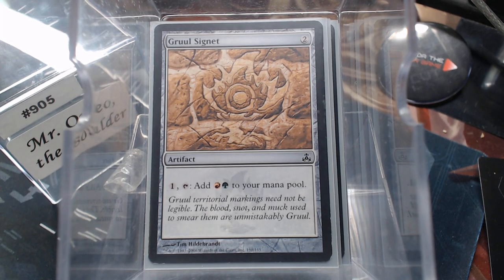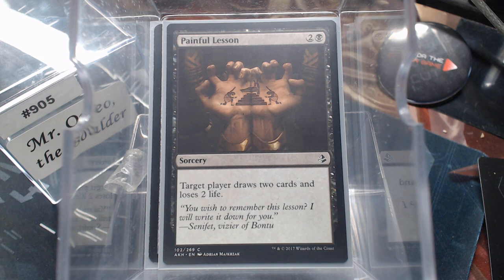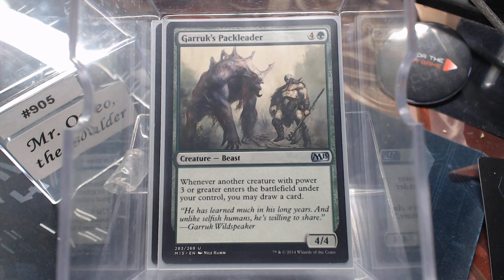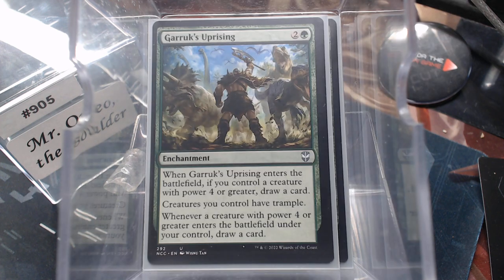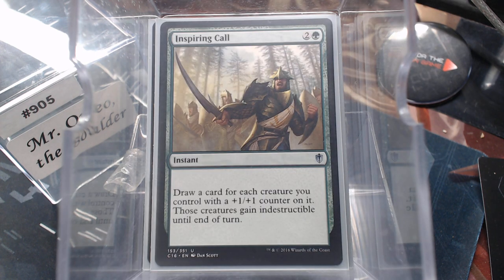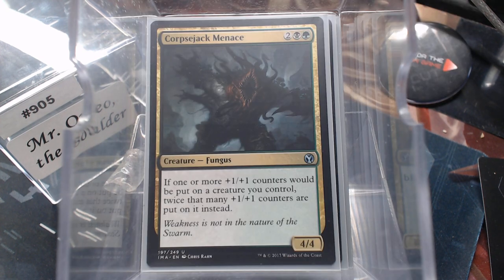We do have some card draw here. It's weird how green's become the card draw color. When it comes to creatures: Elemental Bond checks power three, Garruk's Pack Leader checks power three, Garruk's Uprising checks power four, and Inspiring Call checks for plus one plus one counters. Speaking of counters, we've got Corpse Jack Menace to double those up. Yes, this would be a great Doubling Season deck — Primal, all that stuff. If you've got it, run it.